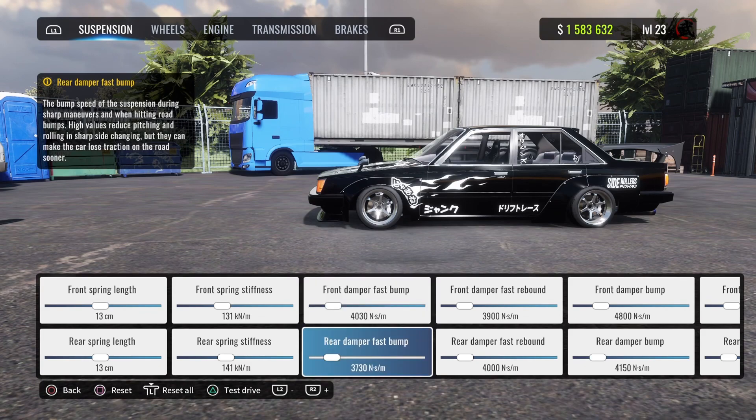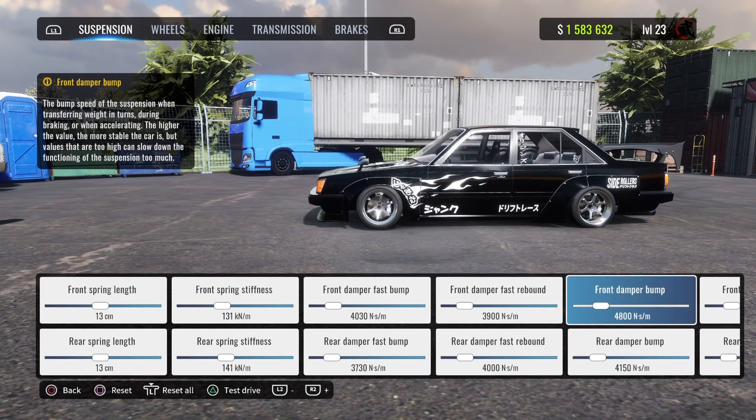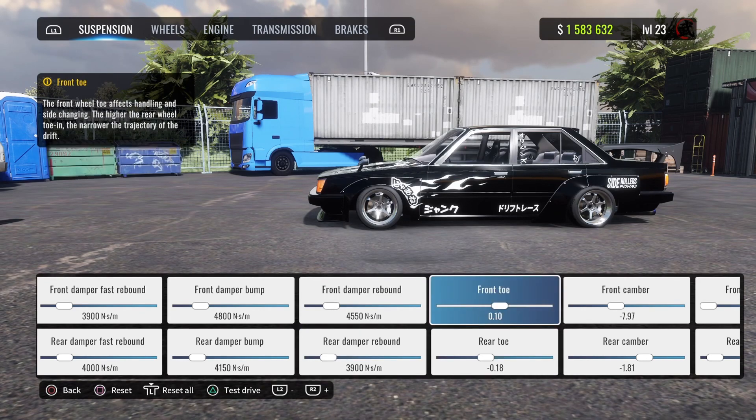First damper is 4030, rear damper is 3730. Second damper is 3900, rear is 4000. Third damper is 4800, rear is 4150. Fourth damper is 4550, rear is 3900.